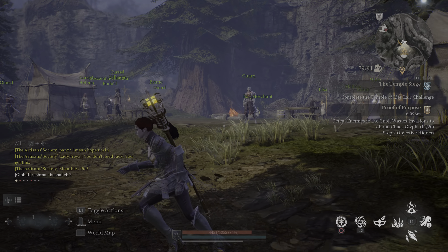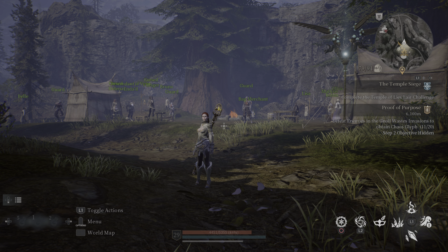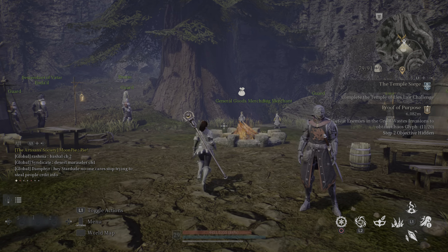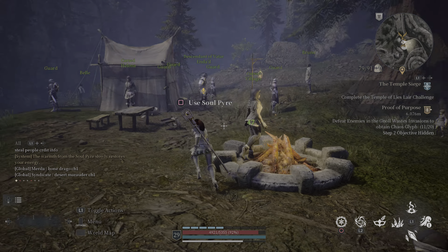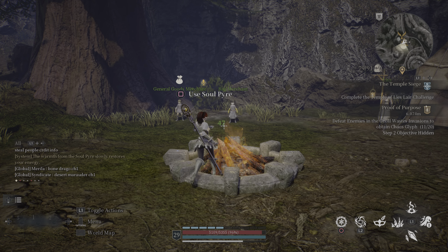Today we're going to talk about the Soul Pyre. The first thing to know is that when you walk up to it — if you're not in a party with friends — you can actually interact with others around it. You'll see a little yellow indication above your head, which means your mic is now unmuted to nearby players. Anyone in that area can hear you, so be warned: whenever you go near a Soul Pyre without your mic muted or a party, everybody around that pyre will be able to hear what you're saying.